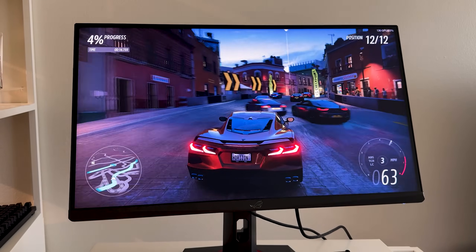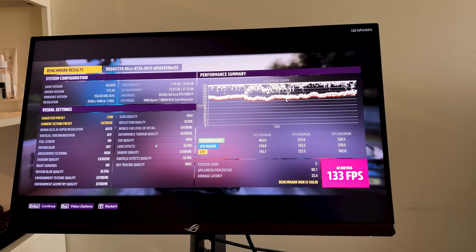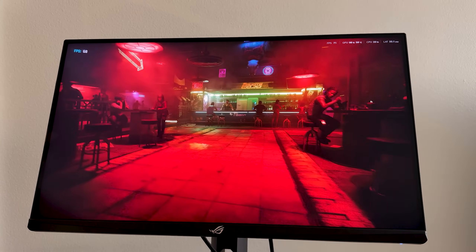At 1440p maxed-out preset, Forza Horizon drops to 133 fps. I'll be honest — I don't know if it's just because I had low expectations, but I think this card is crushing it. Playing games at these high settings with a 60-series card is pretty cool. That said, if you're not trying to use all the new AI features the 50 series promotes, just go with the 40 or 30 series — it's not worth the new price tag.